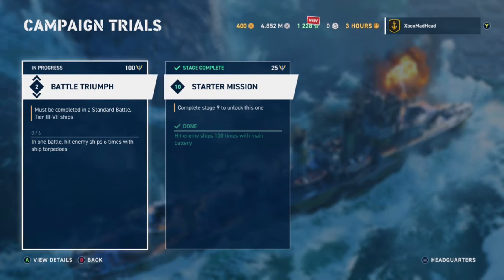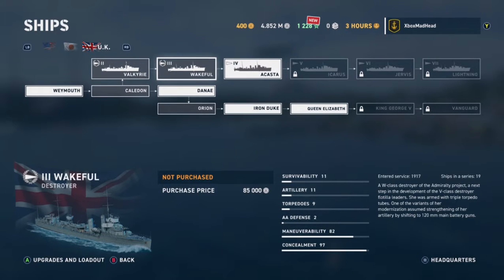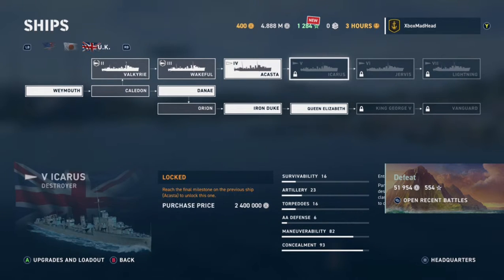Now for the campaign, which is always on - you need to be tier 3 to tier 7 to do this. One task is: in one battle, hit enemy ships 6 times with ship torpedoes. To use torpedoes you need to be a destroyer or cruiser. On the English line, destroyers include the Wakeful and the Valkyrie - they have an arrow shape as their symbol.